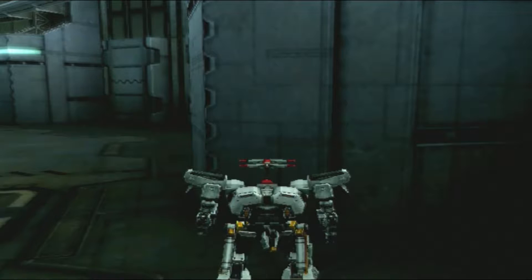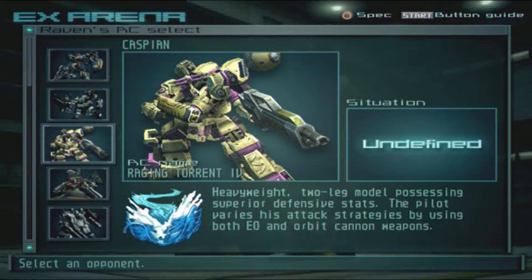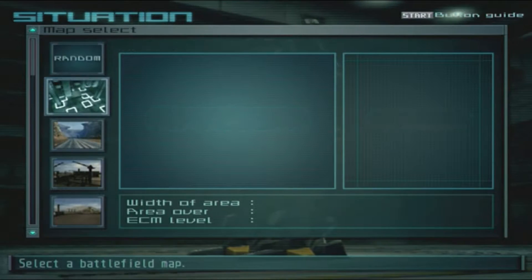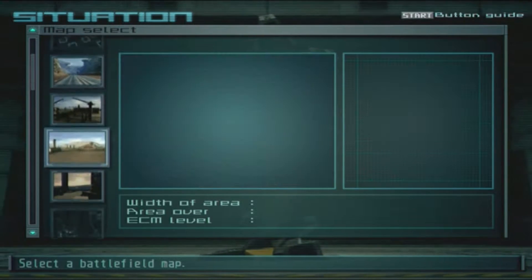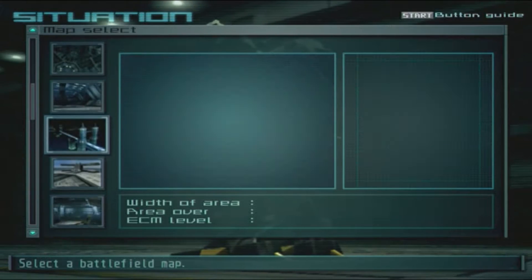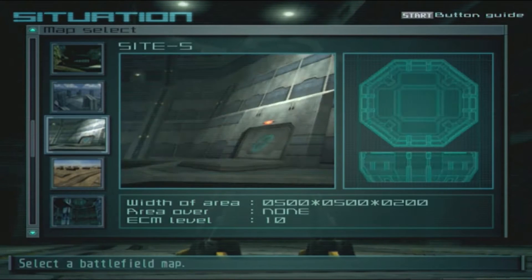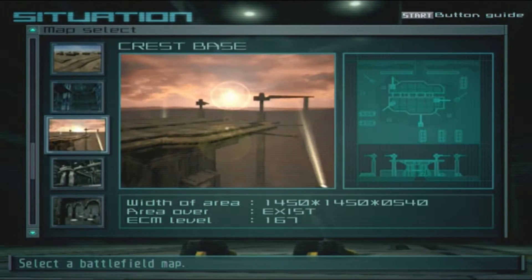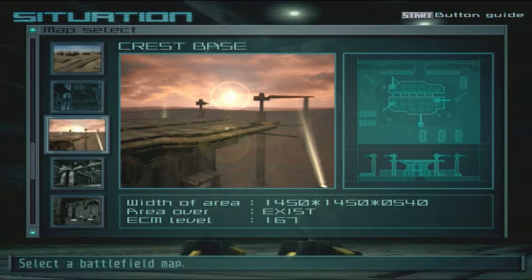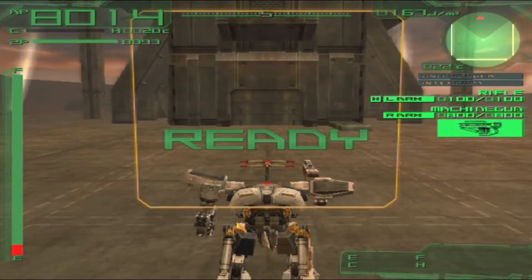Let's see how the actual mission is going to go — and by mission I mean EX Arena. I have to fight Caspian at the Crest Base. Let me go through all of them: Barn, Hole Deck, Side S... there it is, Crest Base. I think I should do fine.